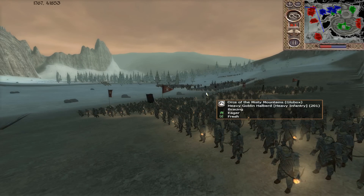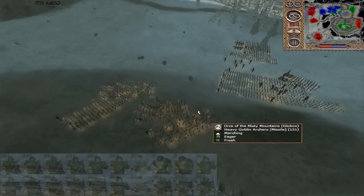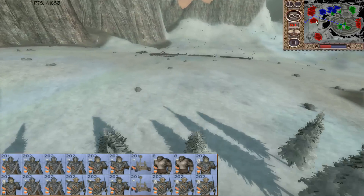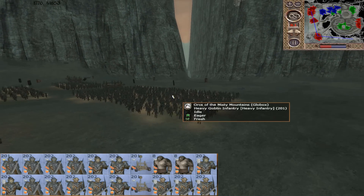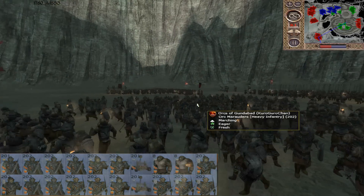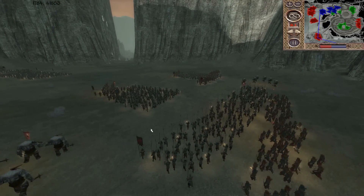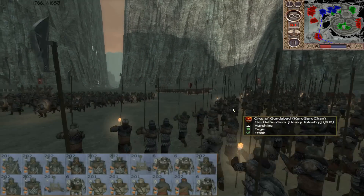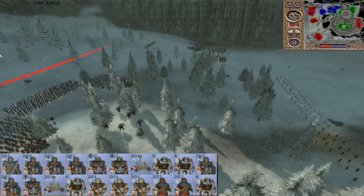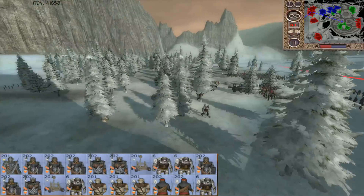This is a three versus two — three attackers, two defenders. We have the Orcs of the Misty Mountains commanded by Glowbox. He's got most of his army located right here, but also some forces flanking around through a small tunnel. The next army is the Orcs of Gundabad, commanded by KuruGuruChan. He's got some trolls, orc halberdiers, and more trolls, with his main army at the front gate.